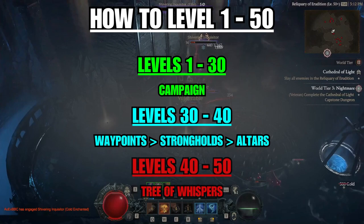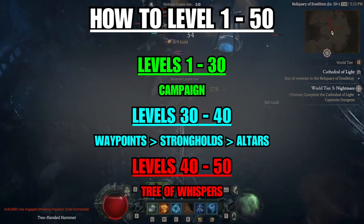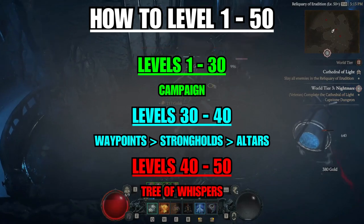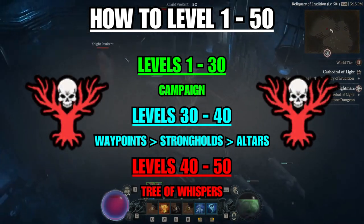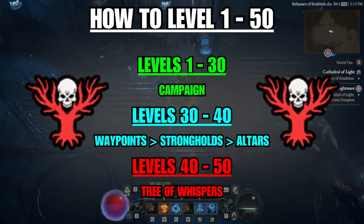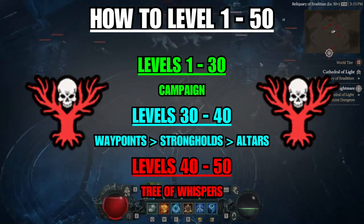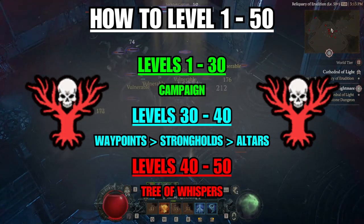Once you've spent a day or two on that, from levels 40 to 50 just do the Tree of Whispers objectives while prioritizing dungeons. These give good XP, good items, and let you unlock decent aspects to fill your Codex of Power. If you already have an established character, I'd honestly recommend just doing the Tree of Whispers from 1 to 50. Spamming the same dungeon or the same open-world mobs repeatedly wasn't much more efficient and wasn't fun, so Tree of Whispers for life.